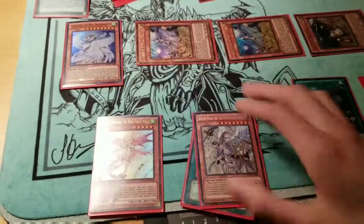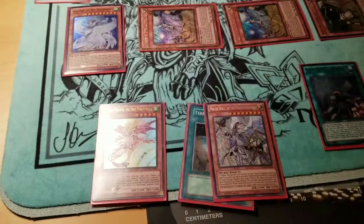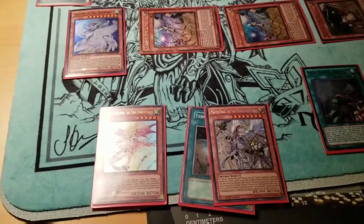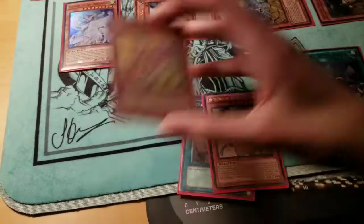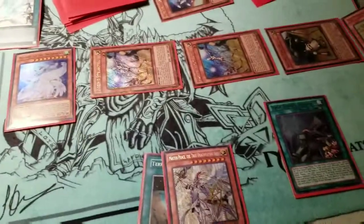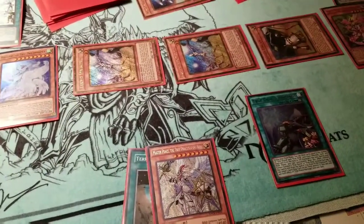Now you're going to Tribute Summon because you haven't Normal Summoned yet. You're going to Tribute Summon using your True Draco Apocalypse card, tributing any card you'd like to destroy your opponent's monster. You're going to Summon out Majesty's Maiden. Now you're going to be able to pop your opponent's card with Apocalypse, and search again.